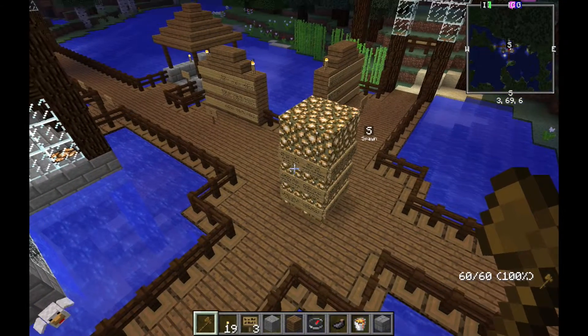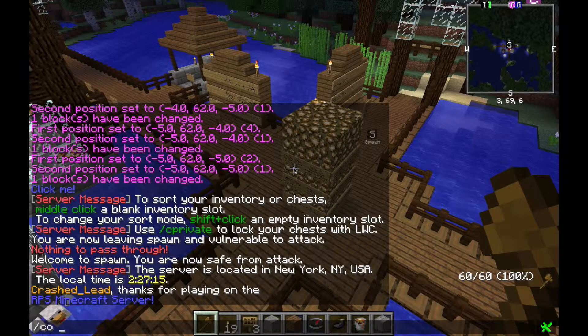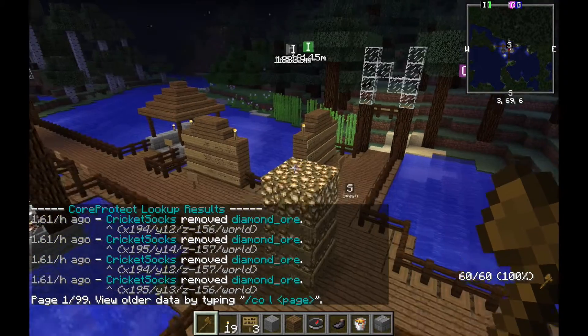So in this example, you can use slash CO LB, which indicates B for block, diamond ore, T seven days, and hit enter, and it'll show you.